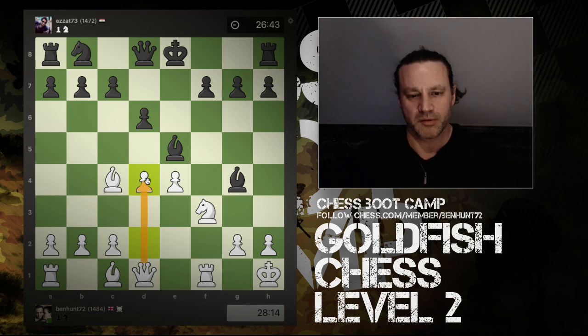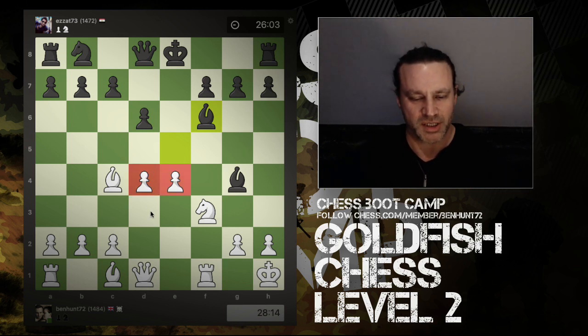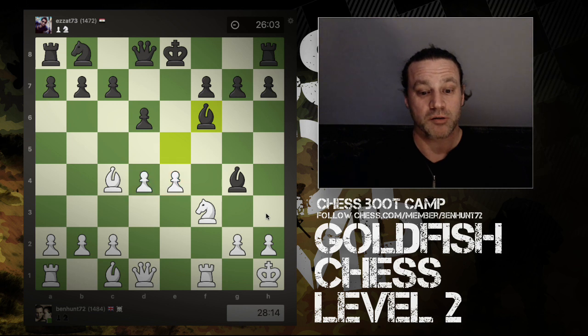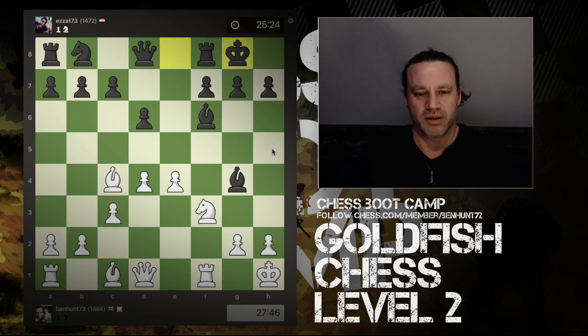The d4 pawn is defended by my queen so the bishop can't capture, and there's still a pin on this knight so it can't move. This is a good move — I'm gaining space in the middle, solidifying my center control, and kicking my opponent's bishop for a tempo. We've both got two minor pieces out, but I have a strong center, I've already castled, and my rook is on a semi-open file. So I play c3 to defend the d-pawn.